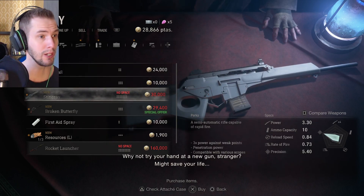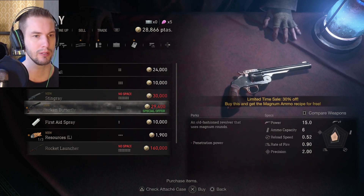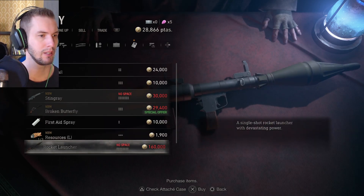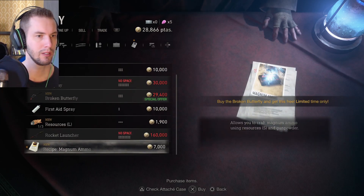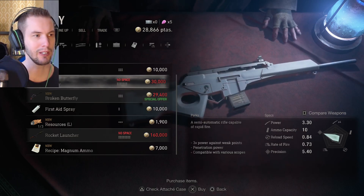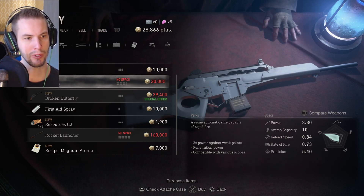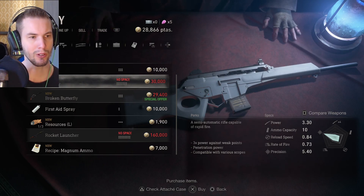Blacktail, that one that like... quickfire? I want that one — the Stingray! Broken Butterfly, magnum. Buy the Broken Butterfly and get this free — ooh. But I need like 60,000. I want the Stingray first. Three times the power against weak points, penetration power compatible with various scopes.